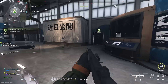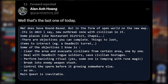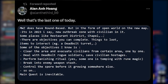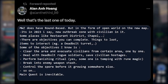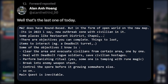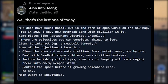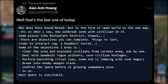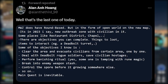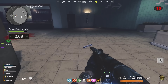A major leak suggests MWZ will have round-based elements in the form of an open world on a new map. There's a new outbreak zone with civilians, locations like restaurant district and chapel, and objectives including clearing areas, evacuating civilians, dealing with deadbolt rogue soldiers, saving hostages, forming banishing rituals, and controlling spread zones.